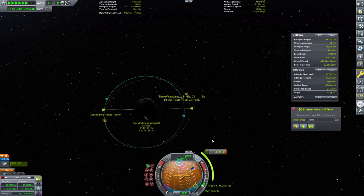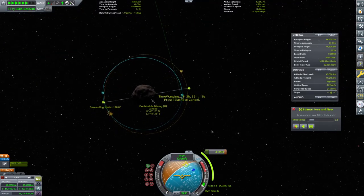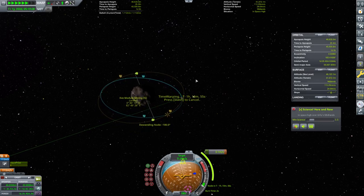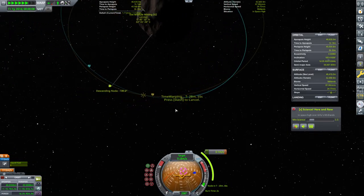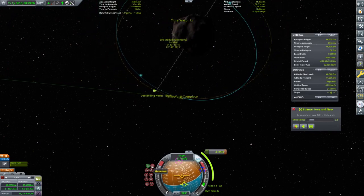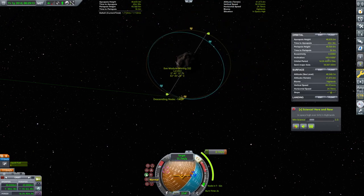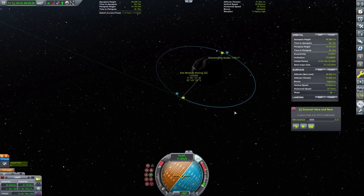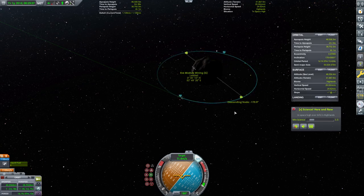This is apparently also changing our actual circularization a bit, but that's fine. I'm noting how quickly Gilly is rotating here, and that is definitely something to consider. We're going to do an anti-normal burn here. We're just going to keep an eye on this descending node and burn very, very gently — about another 10 degrees. Good enough.